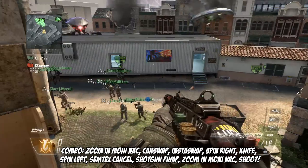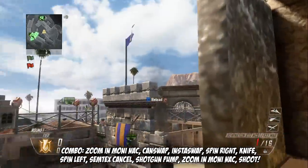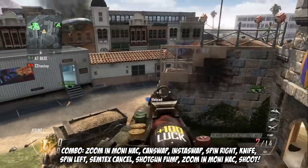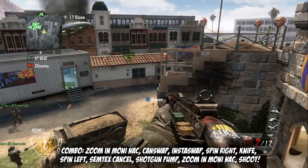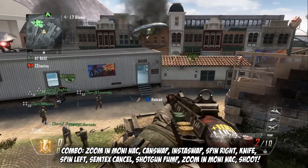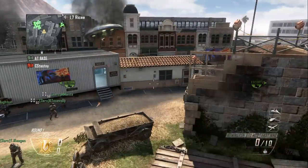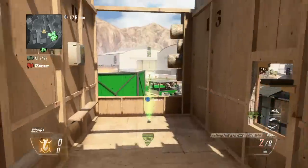Anyway, I'll show you guys how to do it again. You moninac, swap back to your shotgun knife, semtext cancel, jump off, let it pump, 720, and then moninac again. See how it hesitates? It doesn't pull out completely. And then when it doesn't have the last bullet — on the second to last bullet — it comes out, and on the last bullet it hesitates. Which is pretty cool. I'll show you guys the shots one more time and then the kill.